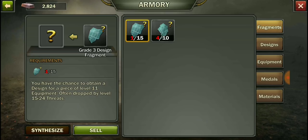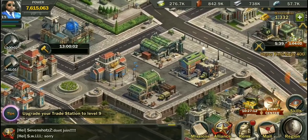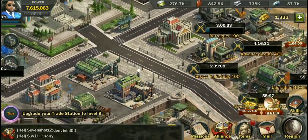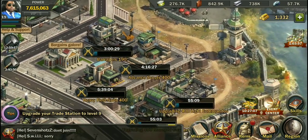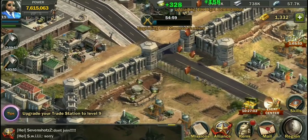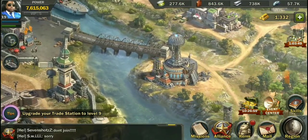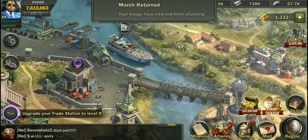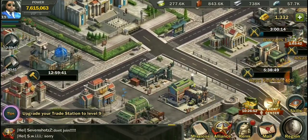We need six more grade 2 scrolls and 14 more grade 3 scrolls. We're doing this 100% free to play. We can buy packs and get gear, but we're low level and I don't want to waste cash on low-level stuff, so we'll stick with free to play for now. The Tesla Tower is a good feature — if you guys have any tips on the Tesla Tower, please let me know in the comments below because I do need some help with it.